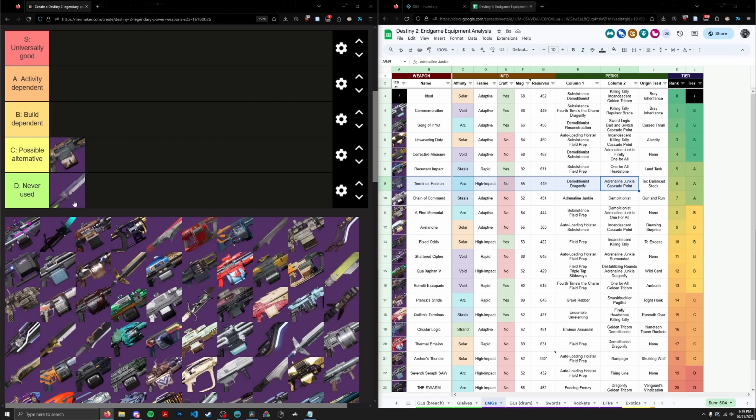Next up we have Quick Fang. Quick Fang is just never used — it has no damage perk and one of the less favorable sword archetypes. So it's just never used. Let's move on.